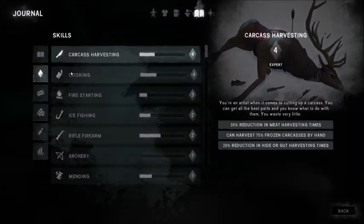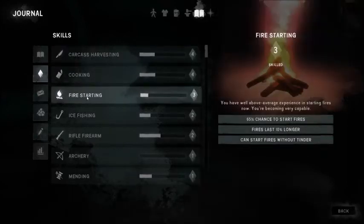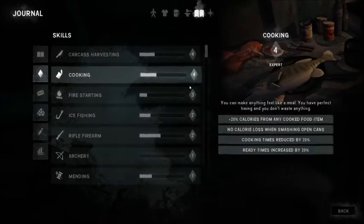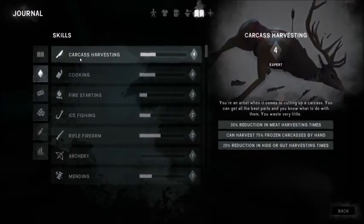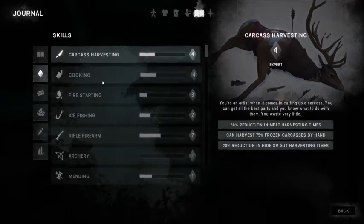Let's not forget the skills you carry with you that you earn along the way. I'm up to Fire Starting Level 3, so I don't need any tinder, and I'm at about 4.3, which means I'm getting very close to not having to worry about illnesses from eating predator meat. I got Carcass Harvesting up to Level 4 — when you're harvesting that many rabbits and other animals, that levels quickly. Ice fishing and firearm I'm less focused on right now since ammunition is low and I don't want to waste it. Archery is the game I'm trying to move into as quickly as possible.